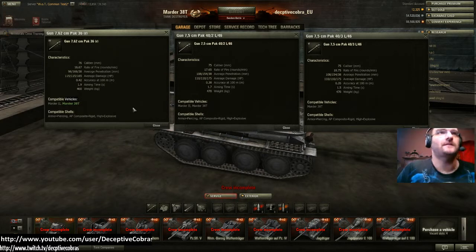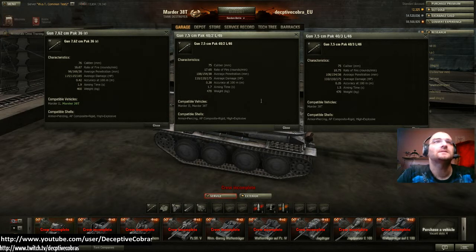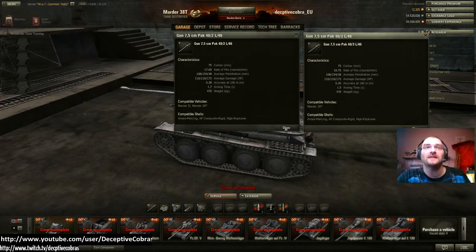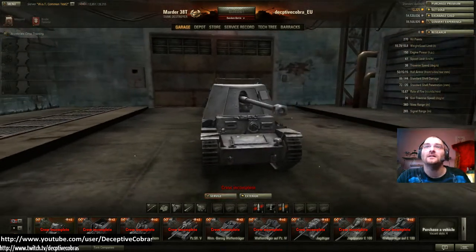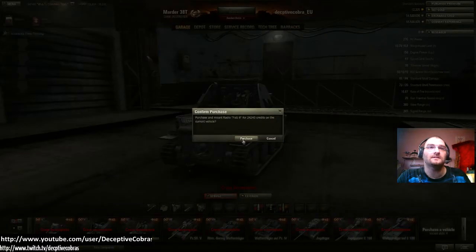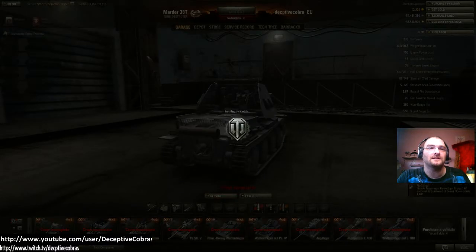Moving on to the upgrade gun, the 7.5cm Pak 40/2 L46 — 17.65 rounds per minute, so a fire rate increase and penetration increase, losing only 5 alpha points, but 0.38 accuracy and even faster aim time. Then the bigger gun fires even faster with the same penetration, same alpha, better accuracy, and even faster aim time. I'm just blown away — they finally realize this is how guns are supposed to be in World of Tanks. Hull armor is 50/15/15.